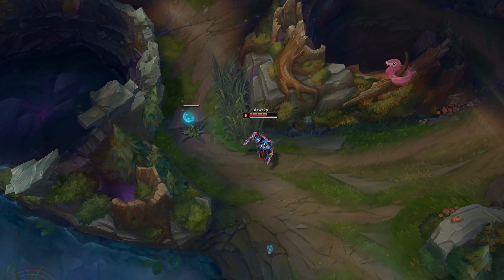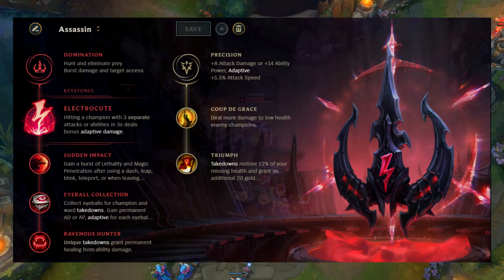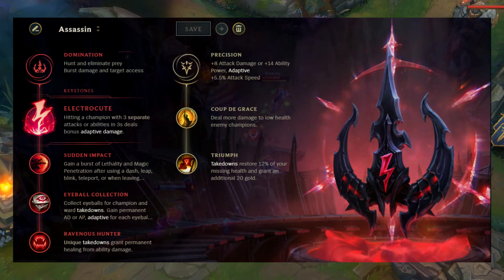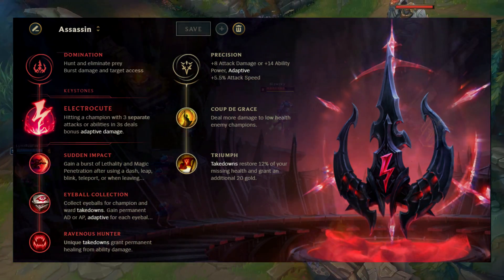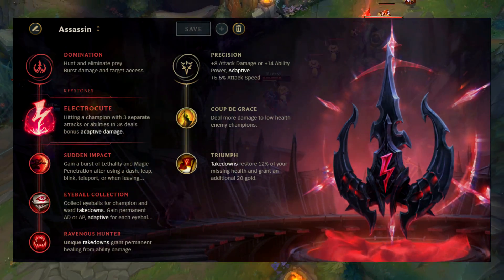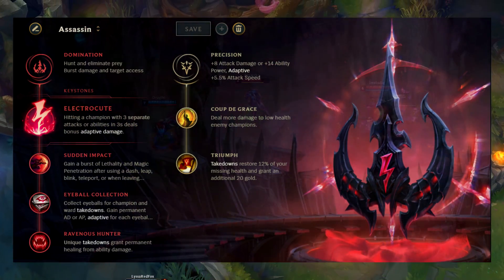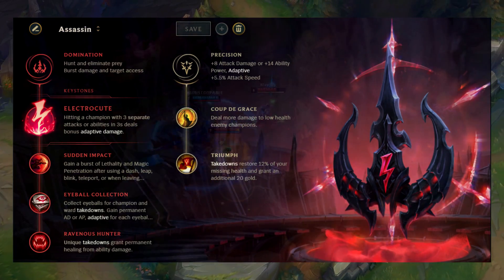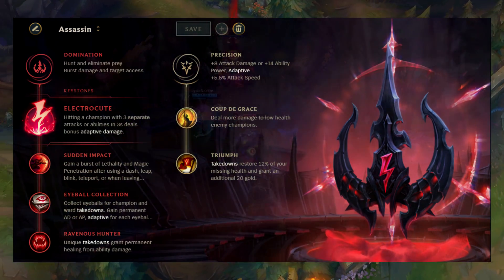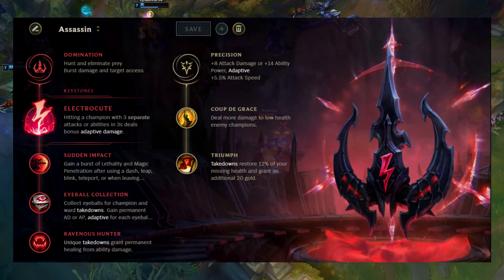For Zed's runes, you'll want a generic assassin rune page. A core example is Electrocute, Sudden Impact, Eyeball Collection, and Ravenous Hunter, then Precision secondary with Coup de Grace and Triumph. Electrocute is chosen for obvious reasons — your W, E, Q combo will proc it really fast. Sudden Impact is useful for when you're blinking to your W shadow and attacking an enemy, giving you Lethality and Magic Penetration. Eyeball Collection gives extra AD after taking down wards or enemy champions.